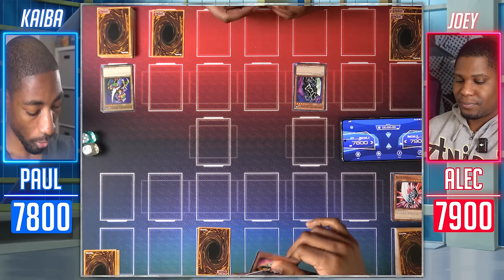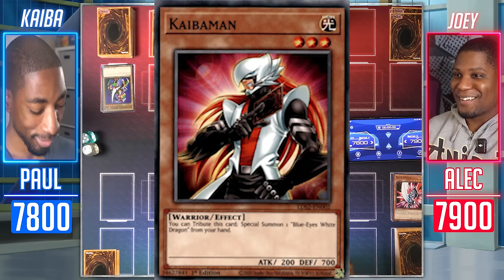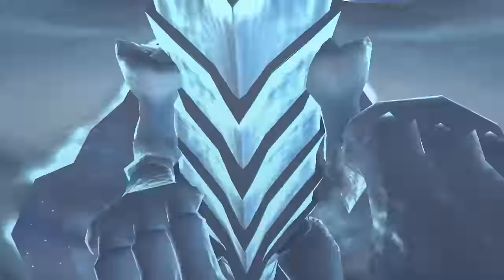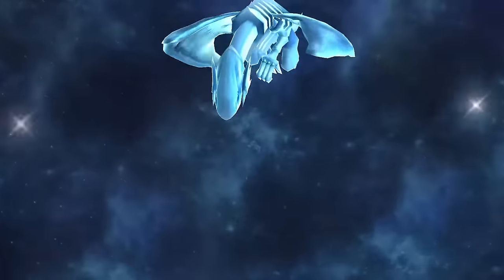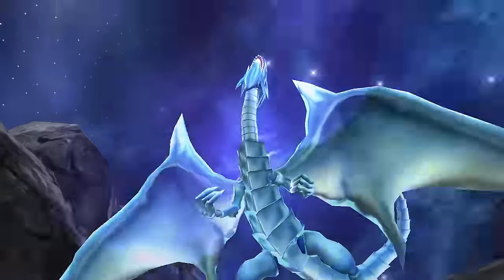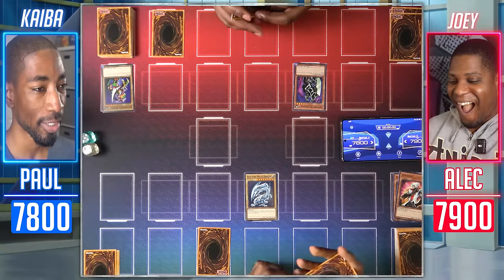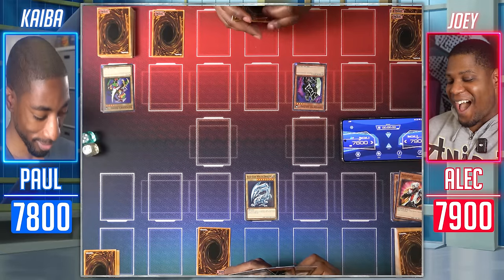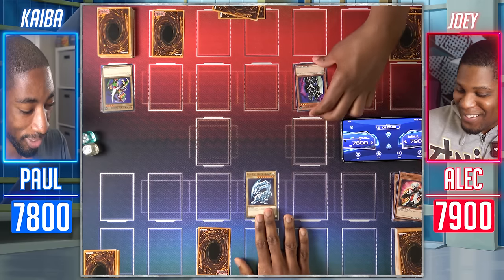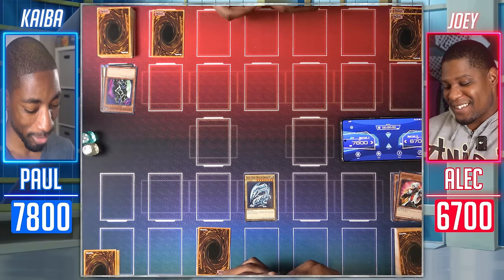I draw. I Normal Summon my Kaiba Man and activate its effect — tribute it to Special Summon Blue-Eyes White Dragon. Into Battle Phase — Blue-Eyes attacks Gear Freed the Iron Knight for 1,200 damage. Your move, Duelist. Your ace monster so soon. I'm never bad, Wheeler.